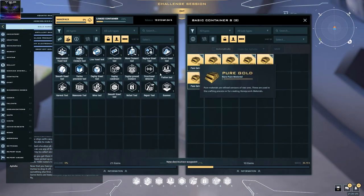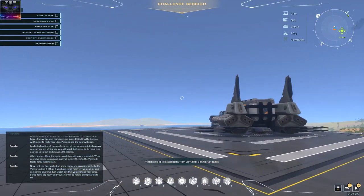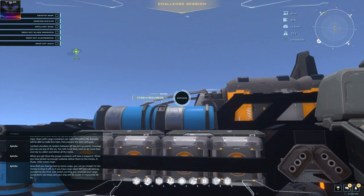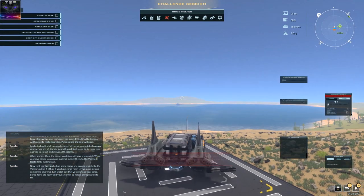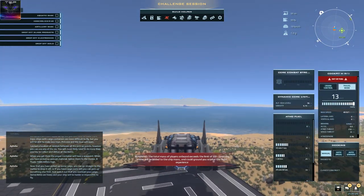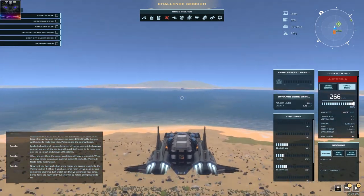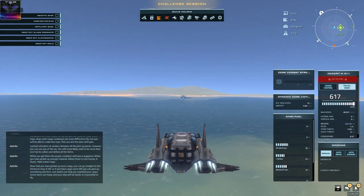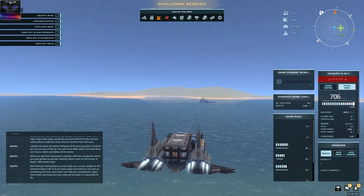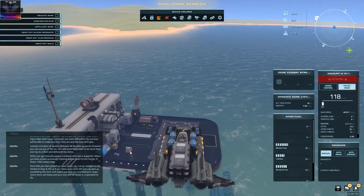Hold control and just double tap and it selects everything. This is very important — put it into your nanopack, not in the ship. Your nanopack can have 20 tons. If it exceeds 20 tons then it's gonna be added to the ship. So you can have 20 tons free weight without adding it to the ship. Put at least 20 tons worth in the nanopack. It's just best if you put the gold in there.